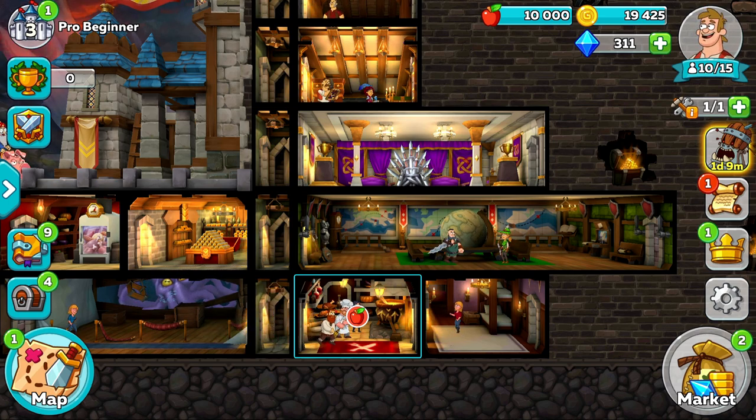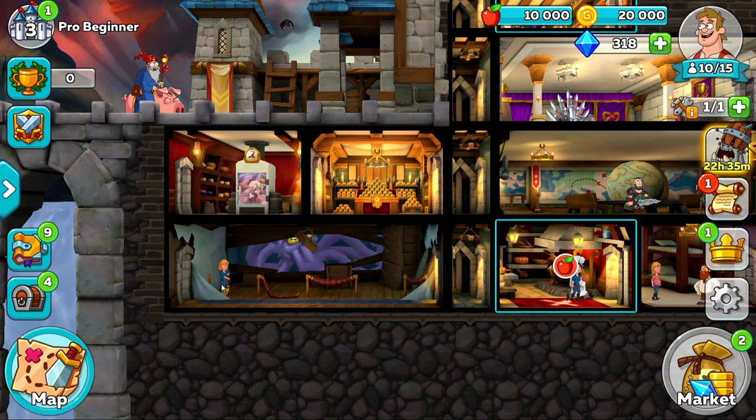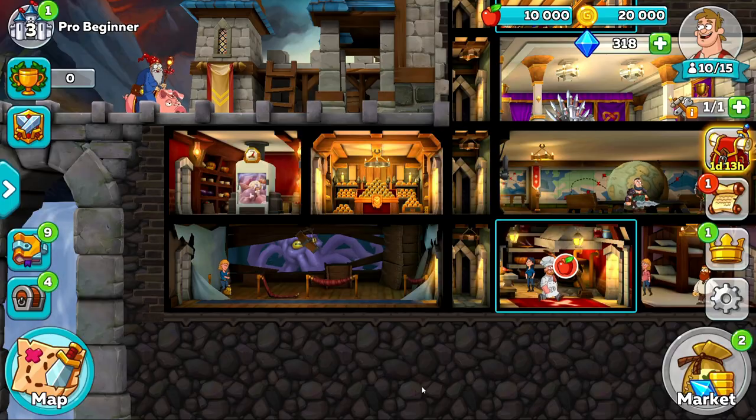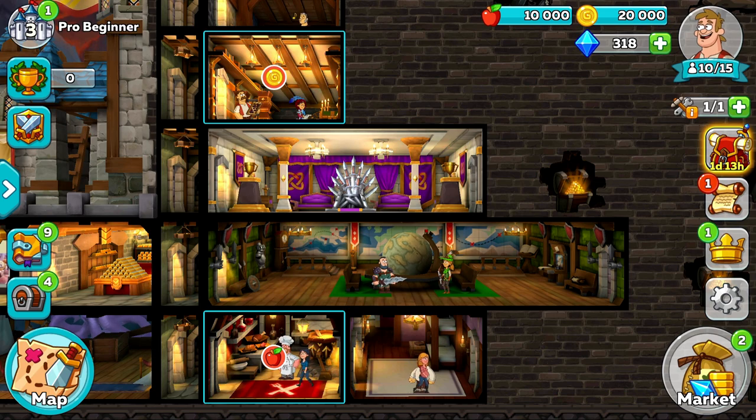For now, keep doing the same process of adding people to your living room. If anyone is below a 3 star, just kick them out by clicking on them, selecting the 3 lines at the top of the screen, and pressing banish from castle. While you're making new dwellers, you always want to be using your highest starred people, so anyone less than a 3 star will actually make it harder for you to get better dwellers.